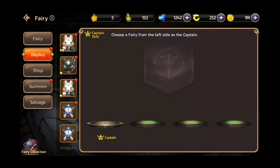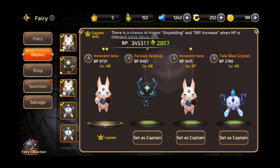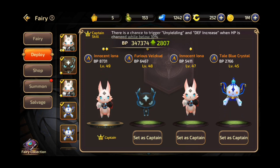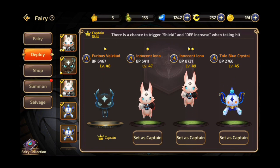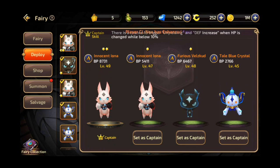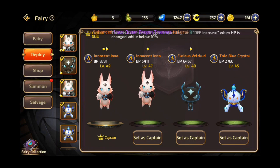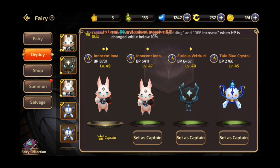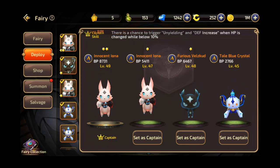Now that you have obtained a fairy, you must deploy them in order for your character's battle points to benefit from them. You'll start with one slot at a certain level, then it will increase up to four slots as you level up. That means you may deploy up to four fairies at a time. Among those four, you may choose to set a captain.